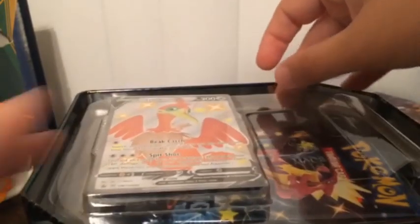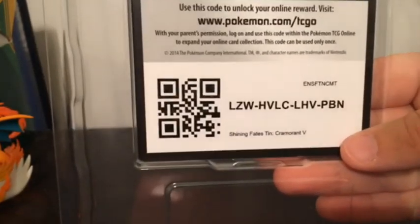Of course, with each tin you've got the full art promo — in this case, Shiny Cramorant — along with the code card. Let me get the plastic out of the way so you can actually see the code.